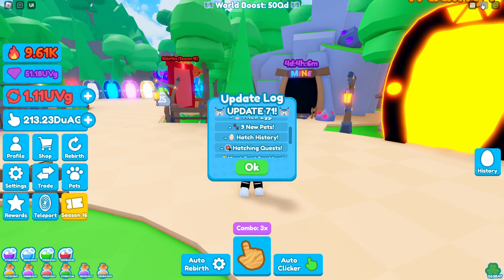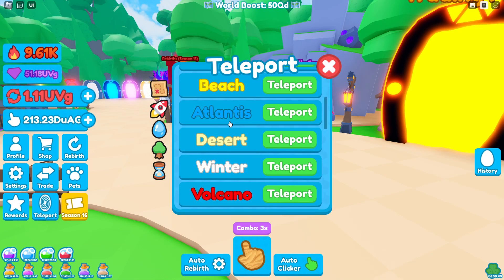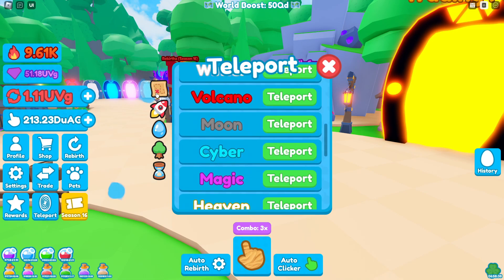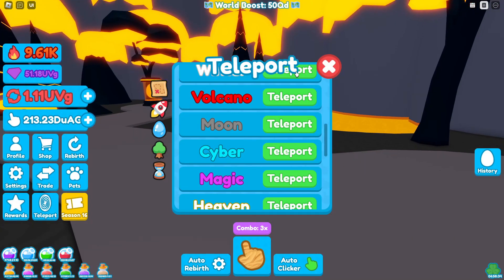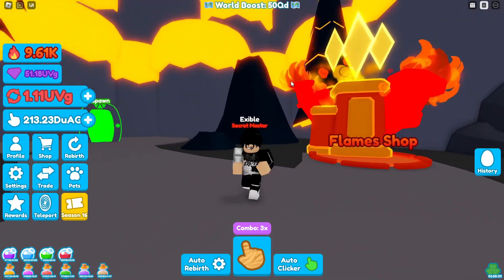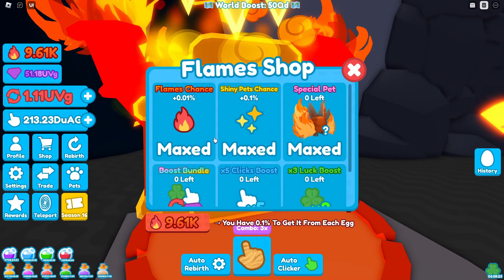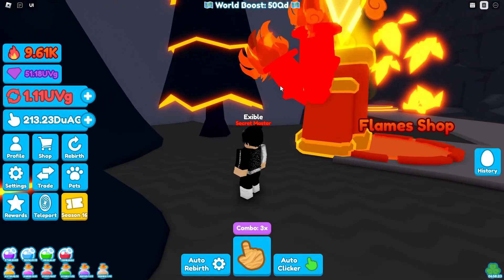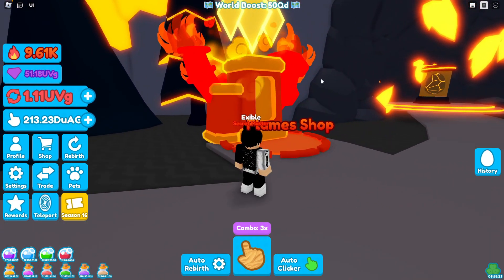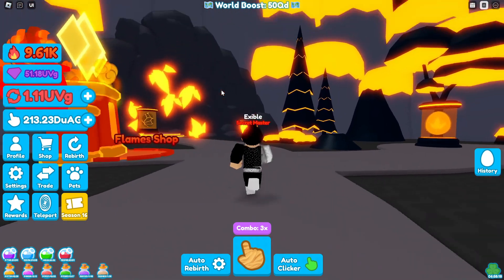Let's go to the volcano world real quick. It is in the spawn, like a little map — go to volcano. So this fits really good in this area in my opinion. Nothing new, but I just wanted to show you guys where it's at. I do think this little flame shop fits a lot better over here.